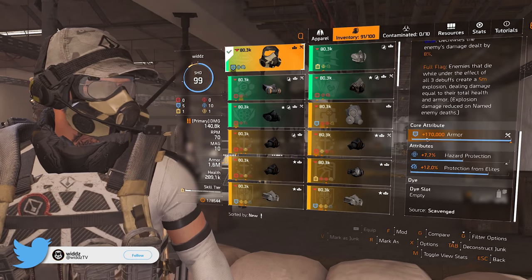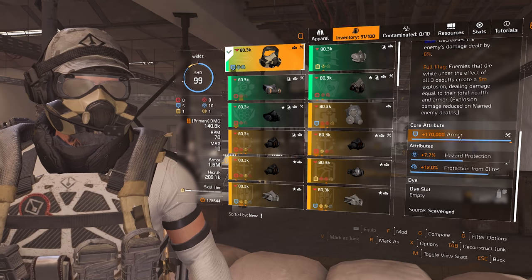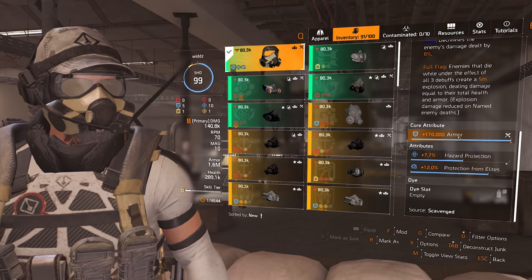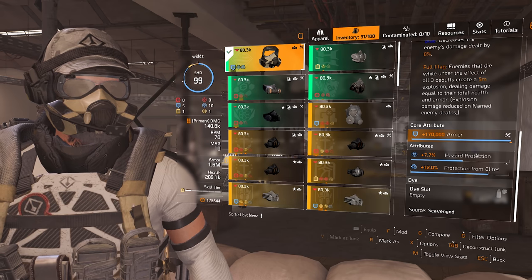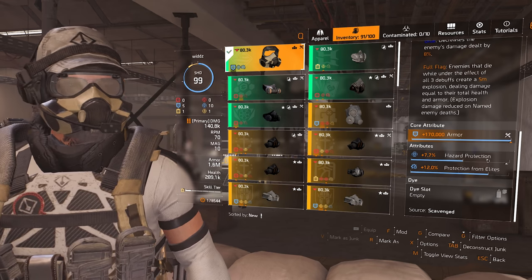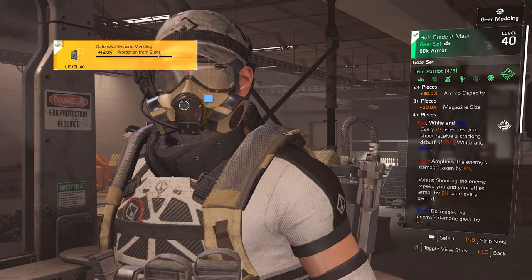Starting with gear: you want max armor everywhere as the main attribute, of course, since this is a tank build for heroics or legendaries. Then make sure you have hazard protection and explosive resistance. In mod slots, you want protection from elites.